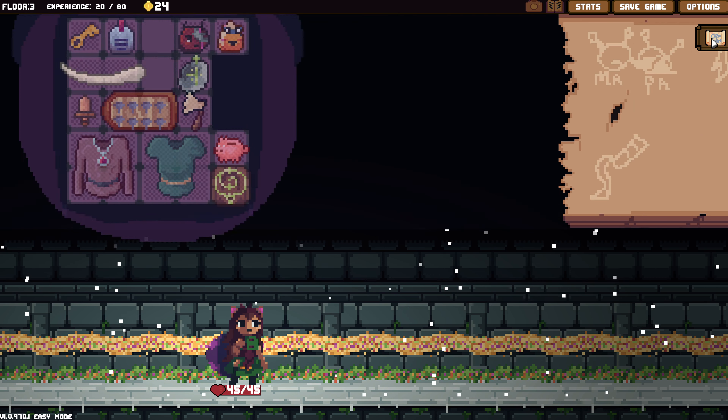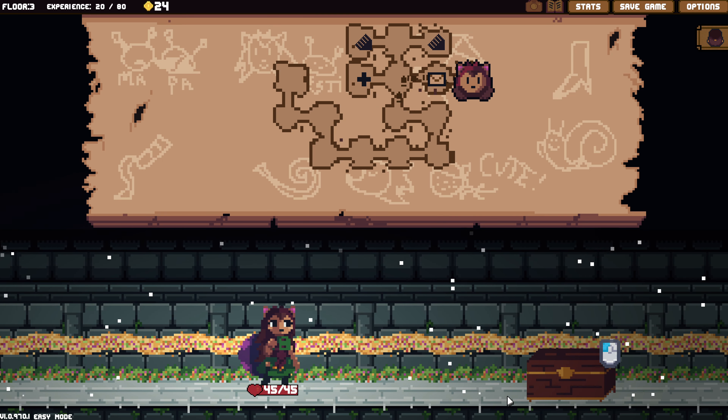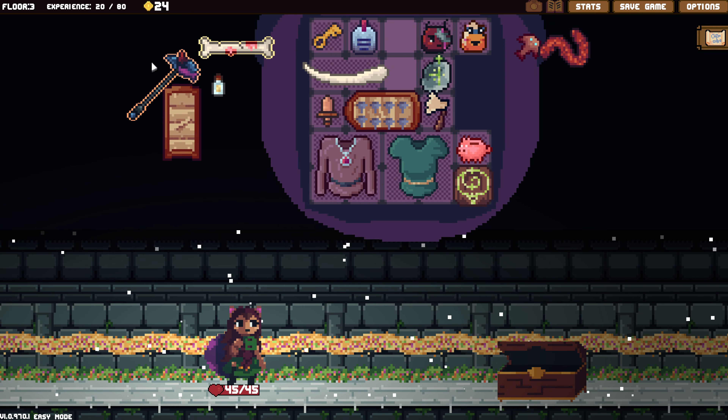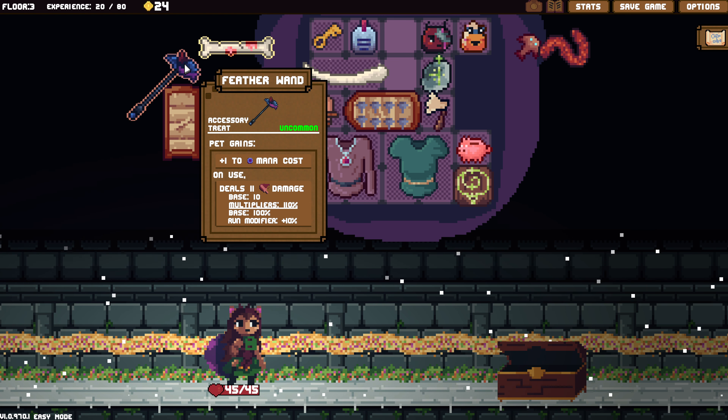Let's do this. That extra two energy is going to be ridiculous. We have something to send with him right now — we do have one item. Only room for a couple of items, but maybe it's wiser.